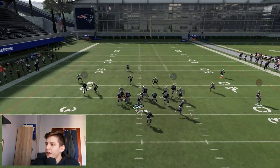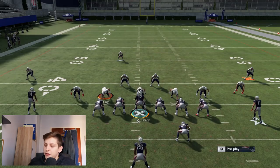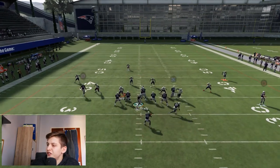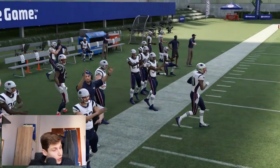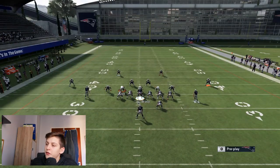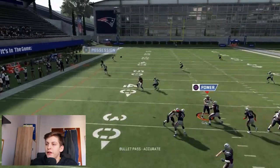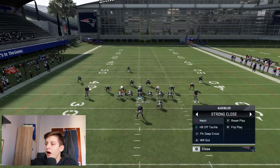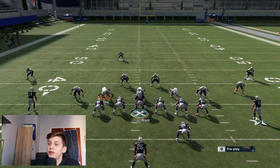After the motion snap you have two reads. You can either throw the wheel route, which gets open against any coverage, and if the user covers it then you can throw the post route, which also gets open against any coverage. The only way you can be beaten is if your opponent sacks you because he sends a lot of pressure, which means you have to make a quick read. This gets behind Cover 2 cloud flats really easily. Basically, the user can only cover one route and both of them get open - that's how powerful it is.